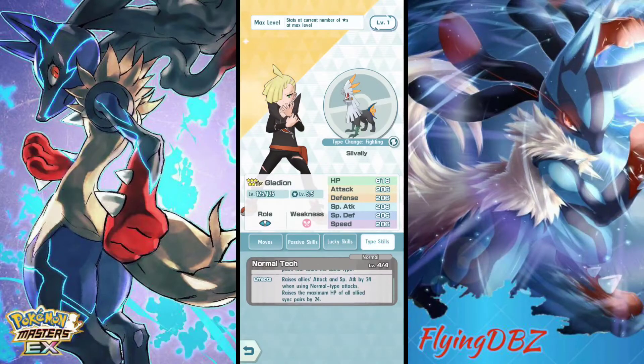His type skills give plus 24 attack, special attack, and 24 HP when at level 4. When you have him in the field it'll be normal across the board. I'm not sure how that's going to work — like if you're a fighting type in the match, will this change to fighting? I guess we'll have to find out. Anyway, let's go to his grid.